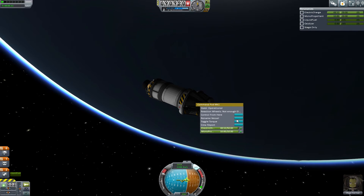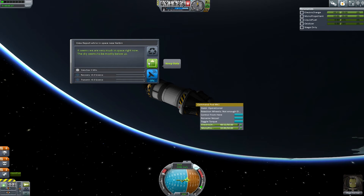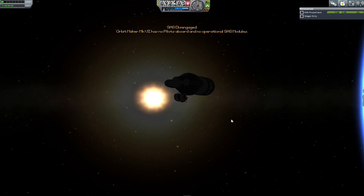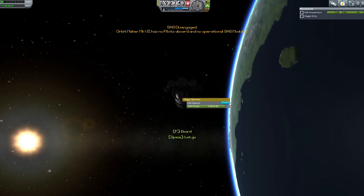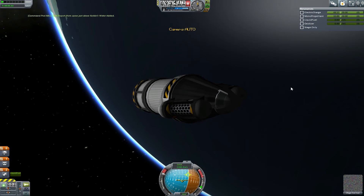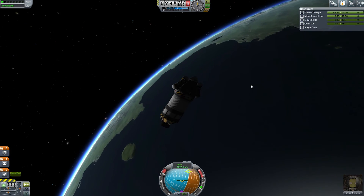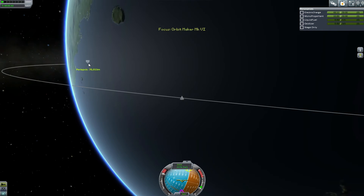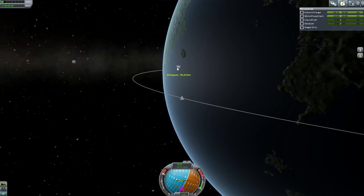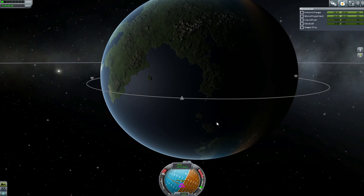Bad — because I have absolutely no way of getting home. Crew report — very much in space. We can do an EVA report — get back in, don't float away! The problem now is we actually have a stable orbit. If this were unstable and decaying, we'd actually fall back to the planet eventually and we'd be able to be rescued.